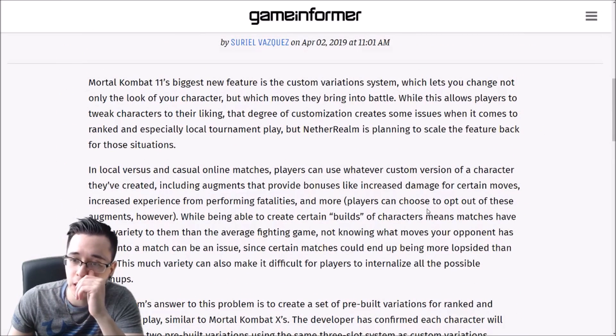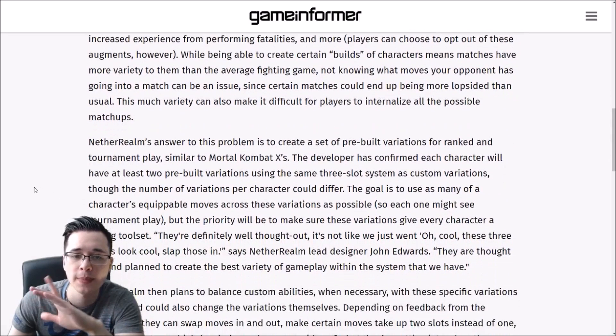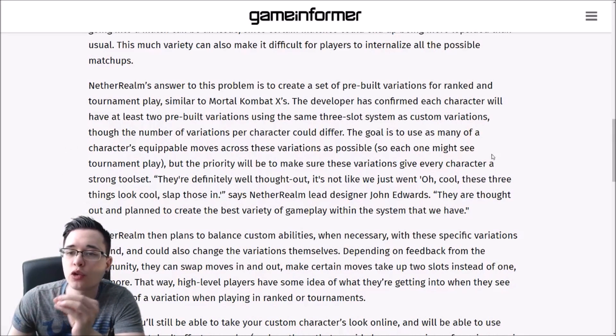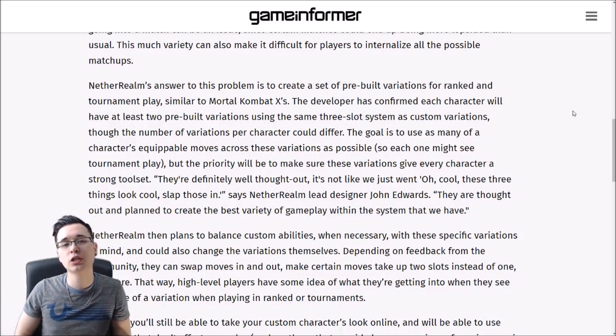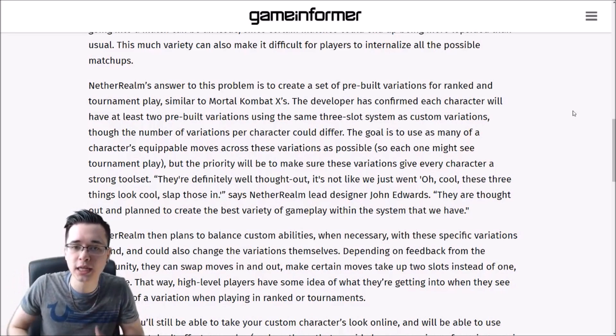In local versus and casual online matches, players can use whatever custom version of a character they've created, including augments that provide bonuses like increased damage for certain moves. While being able to create certain builds of characters means matches have more variety, not knowing what moves your opponent has going into a match can be an issue since certain matchups could end up being more lopsided than usual. This much variety can also make it difficult for players to internalize all the possible matchups. NetherRealm's answer is to create a set of pre-built variations for ranked and tournament play, similar to Mortal Kombat X.